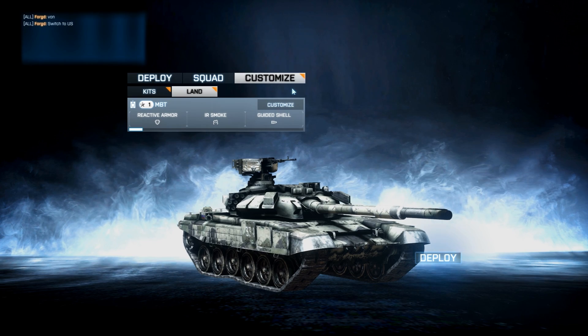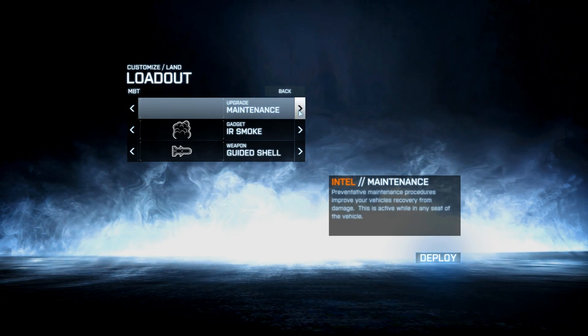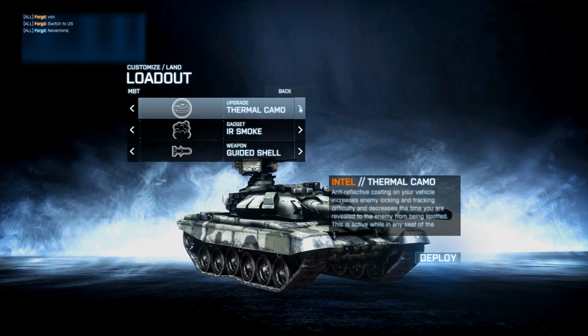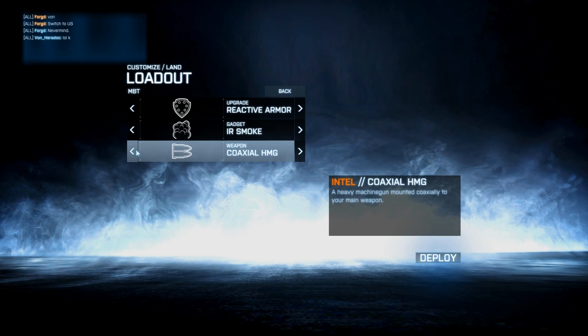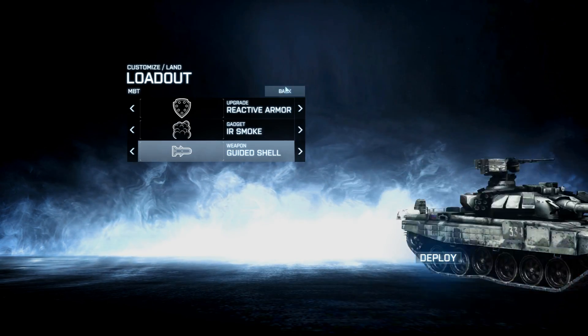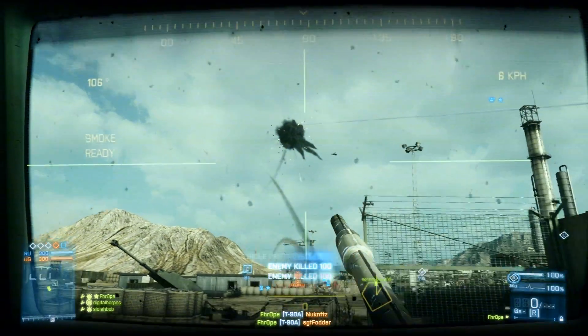Hey, what's up guys, this is Frope. We got a quick tips and tricks video for you today. What we have here is just the setup that I usually run. I have the guided shell, IR smoke, and the reactive armor. I kind of prefer the smoke instead of thermal optics just because I get harassed a lot and it helps me survive just that much longer.